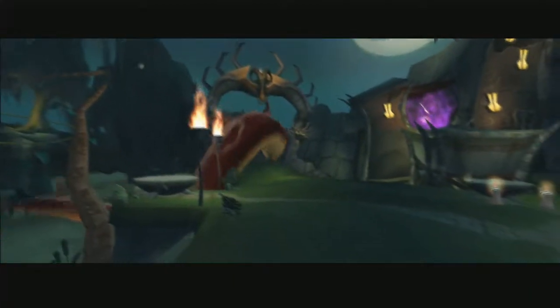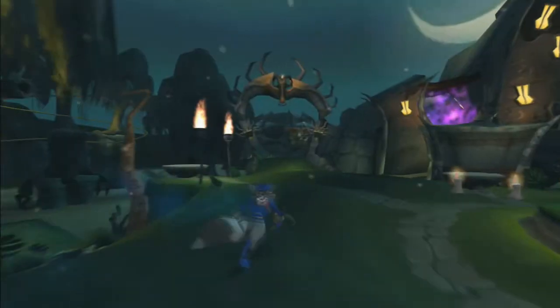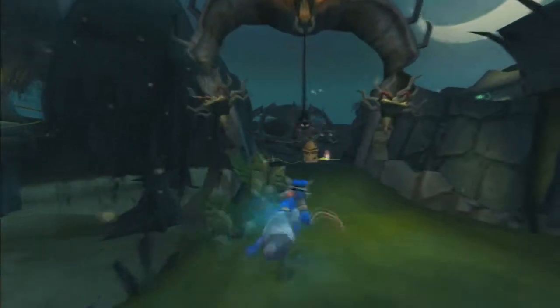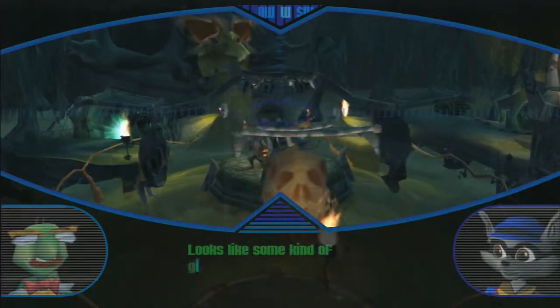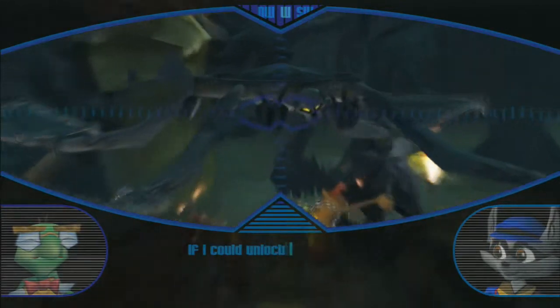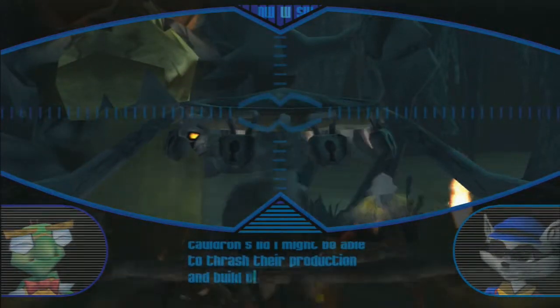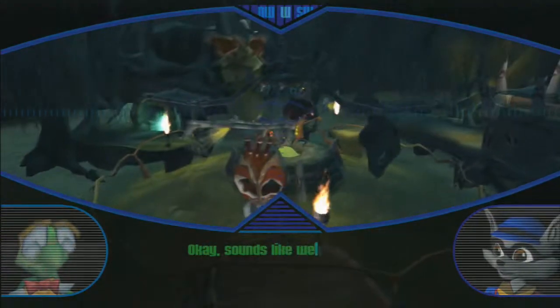It smells strong. The gate is open, let's have a look. Looks like this is some kind of giant voodoo eggbeater to stir up that unsanitary mess. If I can unlock the cauldron's lid, I might be able to thrash their production and build up enough steam pressure to get launched up to Ruby's skull temple. Sounds like we've got a plan.